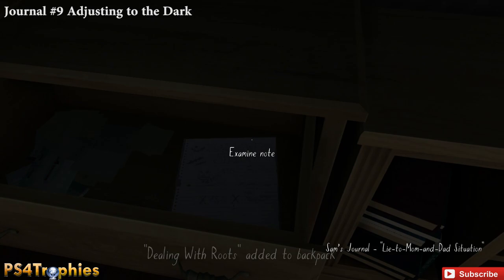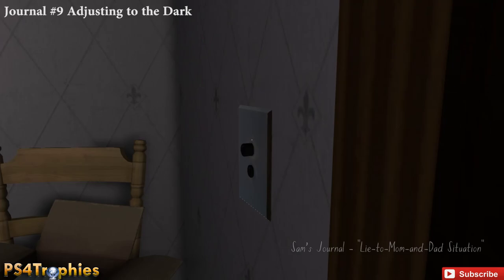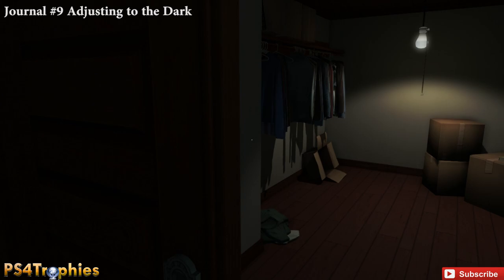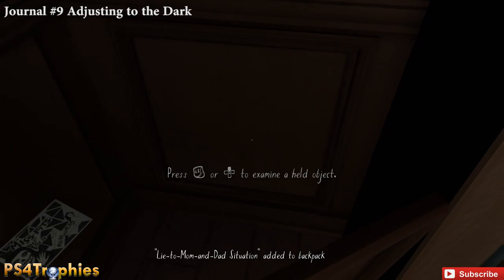Now go into mom and dad's room and into the closet in the back left. Hit the switch so you can see more easily. There's another secret passage here that takes us back down to a room we hadn't entered yet near the first hallway — the library. In the back corner there's a secret panel; remove it to reveal the journal entry. That was number nine.